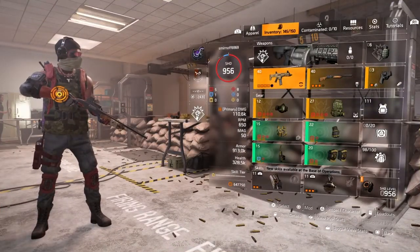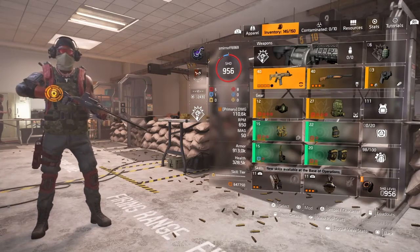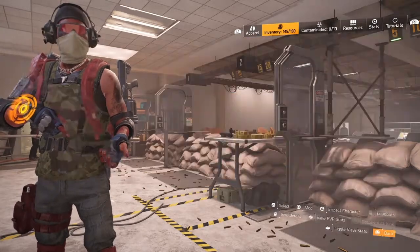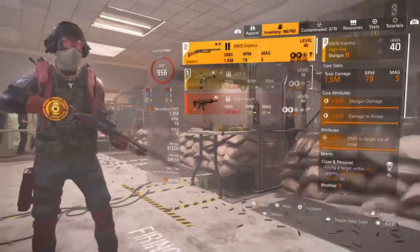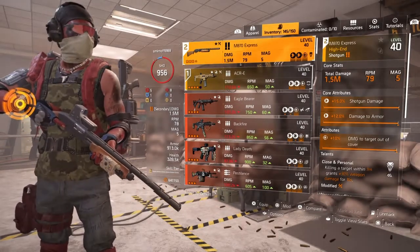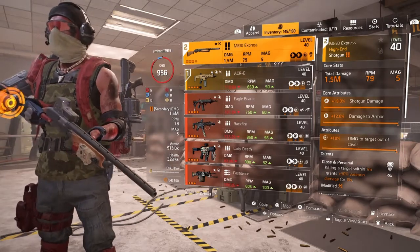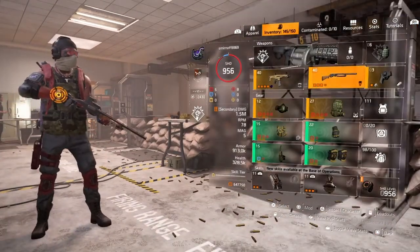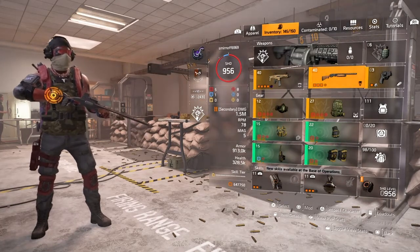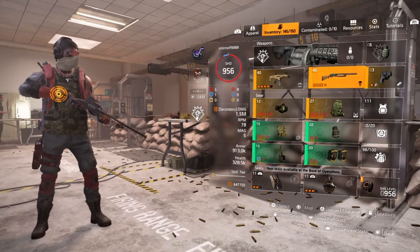Here's how I built my version of Ongoing Directive that I use in PvP. My primary is the ACR with Sadist for that extra 20% weapon damage to bleeding targets. My secondary for close-quarter combat is the M870 Express shotgun with Close and Personal — killing a target within 7 meters grants 30% weapon damage for 10 seconds. I've seen how people use Ongoing Directive before, and a lot of people usually build it around status effects.